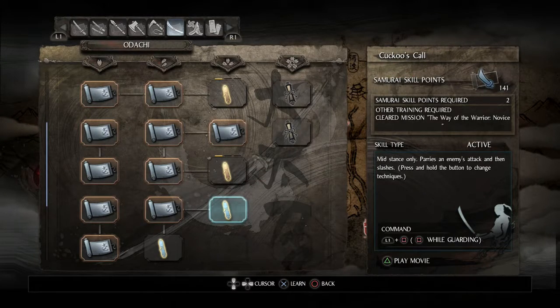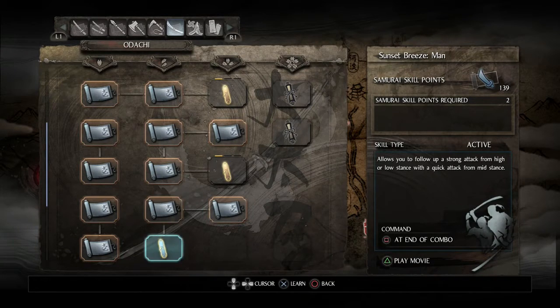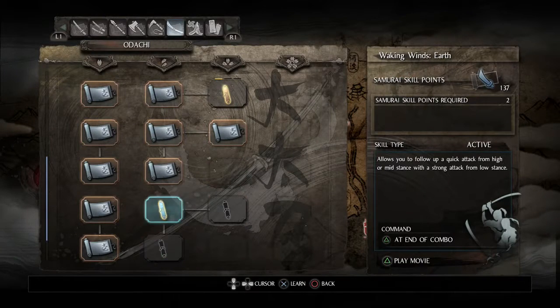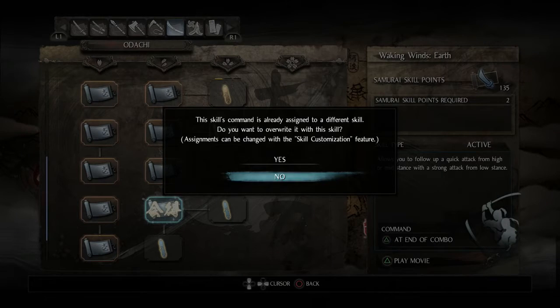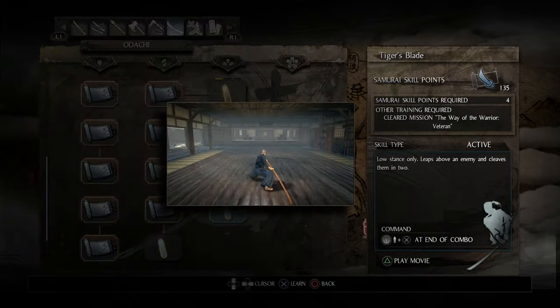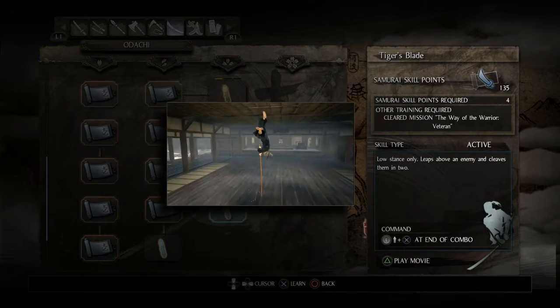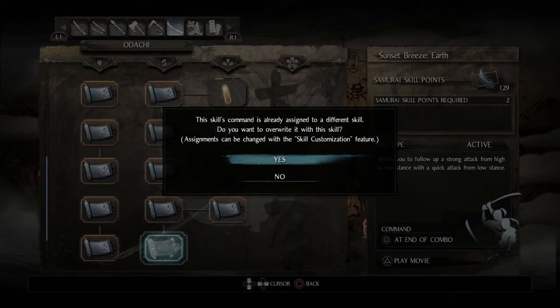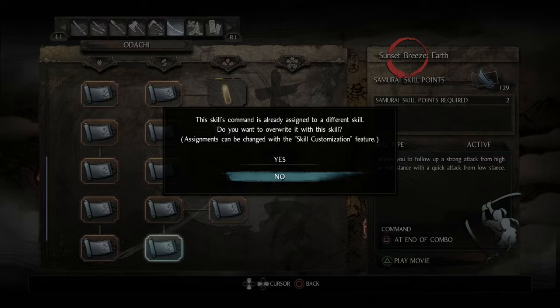A parry move - I love parry moves, definitely getting that. And one of these follow-up moves. It looks like we're at the bottom - another follow-up. And this skill leaps above the enemy and cleaves them in two - you basically flip over them and then slice them in twain. That's going to be awesome to use. And then another follow-up move.